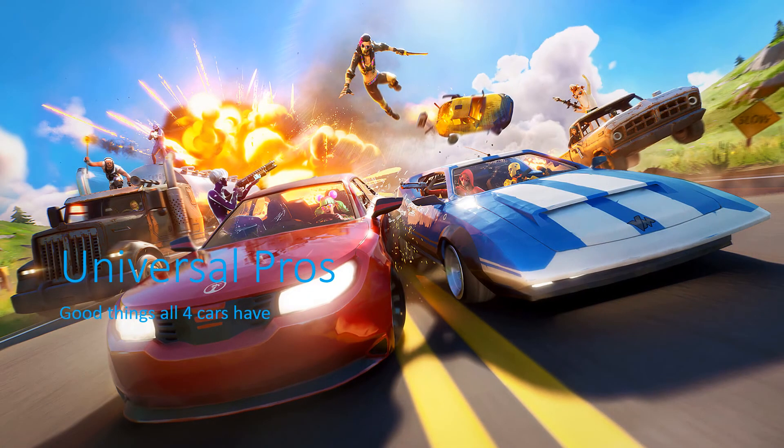Let's start off with the universal pros — the good things that all four cars have, not just for the car but for the game. The fact that you can shoot out the tires has got to be probably the smartest thing Epic has done. I love the fact that you can disable a car without melting it for 800 health. You can shoot out the tire, the car goes flying, it's disabled, and the people in it have to get out. It's not that hard — just shoot out a tire.